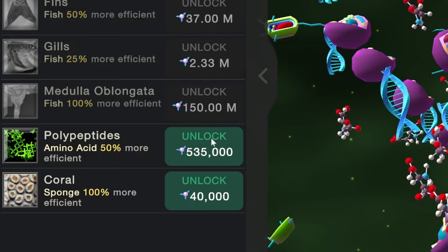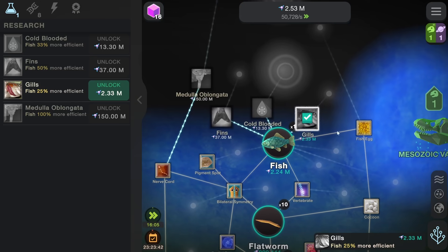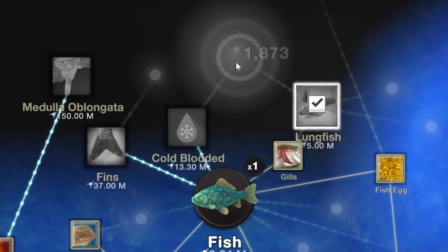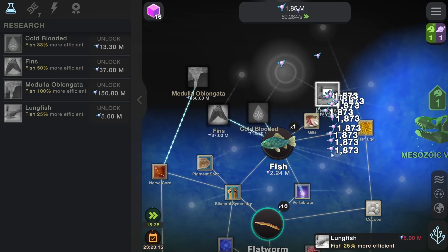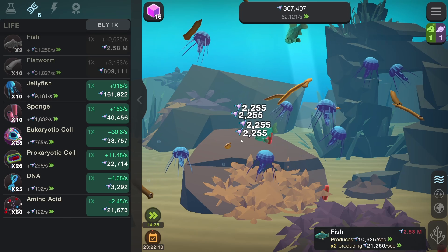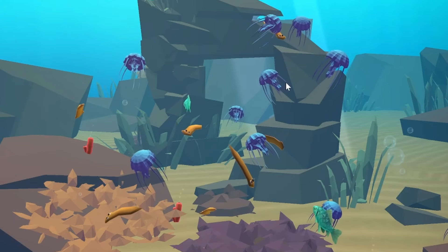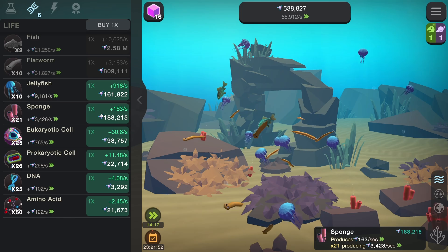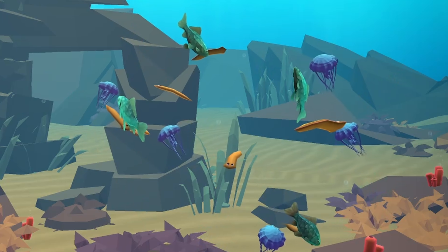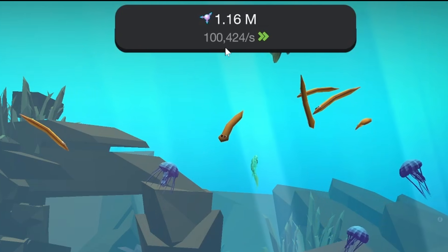We've got a lot of good things happening in our tech tree of life here. We can also give our fish gills to make them more efficient. A lungfish — we're about to get like the first weird thing that crawled on land, we just need a lot more than 1.8 million, specifically 5 million to get the lungfish. We just keep buying more fish so our one isn't alone. I love that they have all this ocean expanse behind them but they're only swimming in this one little circle. So why don't we just fill that with a whole bunch of sponges, which all populate right here. If we just buy a few more fish as well as a few more flatworms and jellyfish, our entropy rate is 100,000.